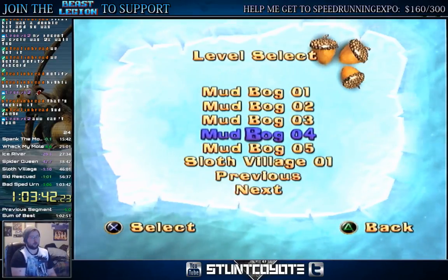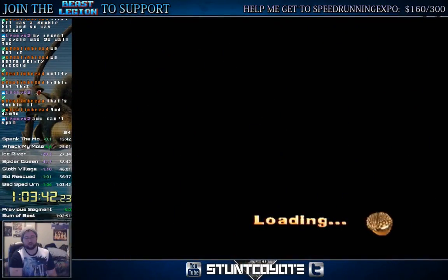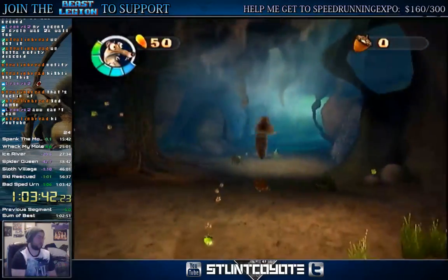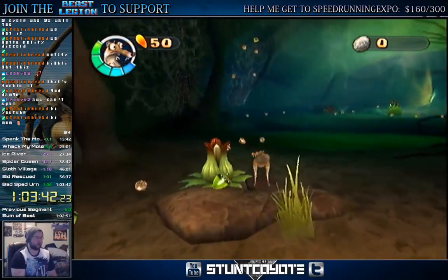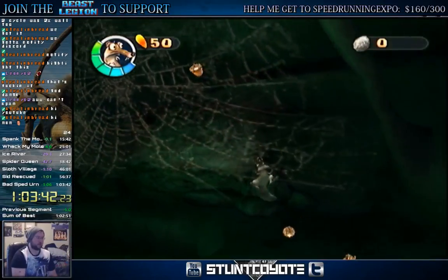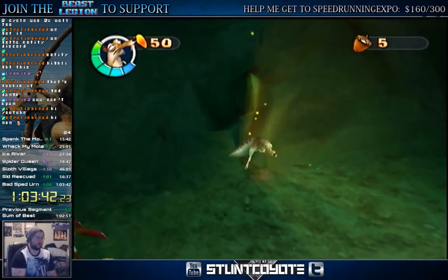If you do the level select, you get Mugged Bog 4. The idea behind the strat is you don't want to attack the spider right off the bat. What you want to do is do ground pounds and back her up against the wall — the wall straight back where the exit is. Once she's completely up against the wall, just wait patiently for her to stand up.